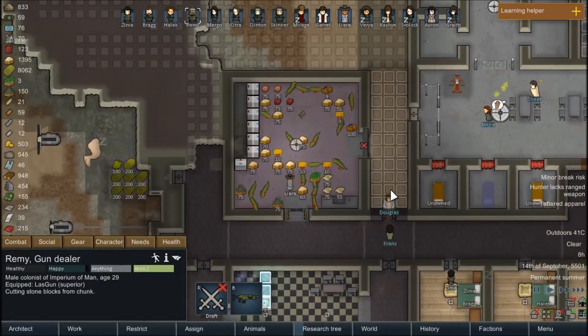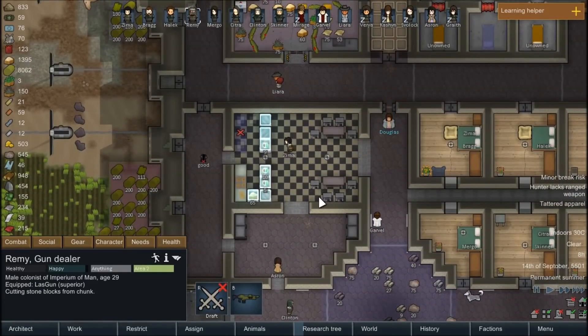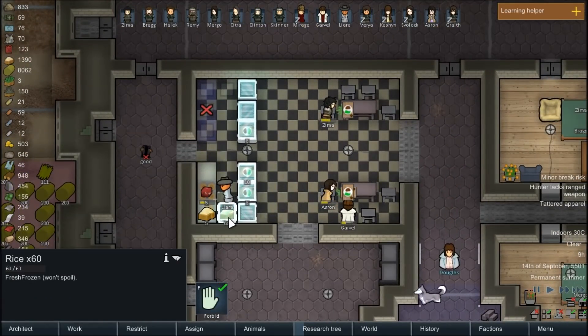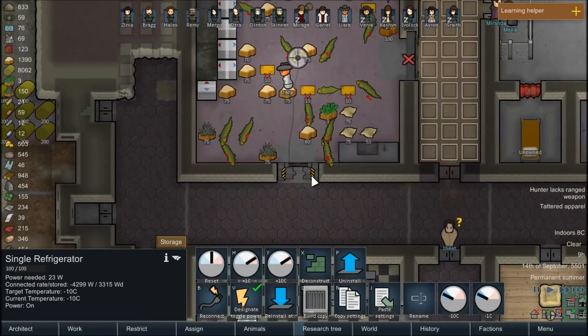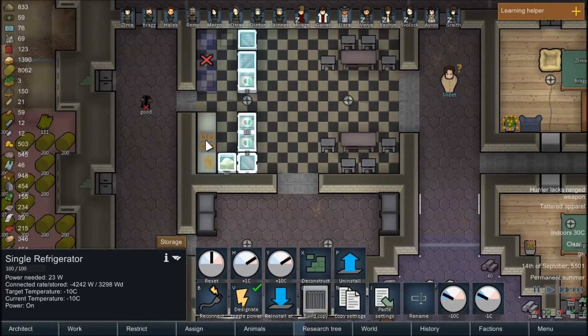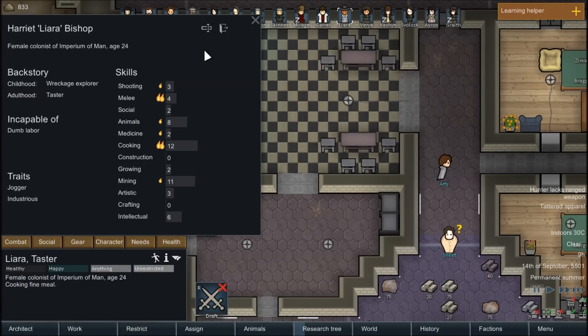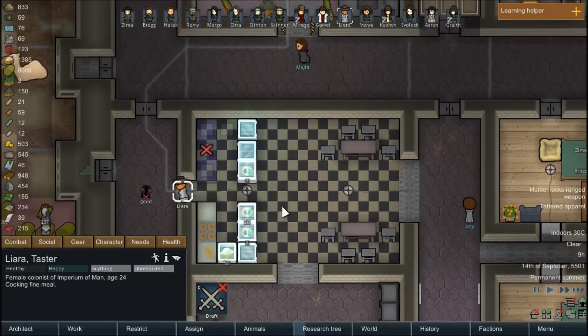Everybody's running around — they should have stuff to do. This cooking system here is not working as well as I had hoped. The way it was meant to work is that she would have rice and raw meat here that she could pull from, cook it, and place the meals nearby without ever leaving this little square. And when it does work, it works incredibly well. But she is incapable of dumb labor, which includes hauling, so she won't load these herself. That makes this incredibly frustrating — to the point where I'll probably replace her as a cook.